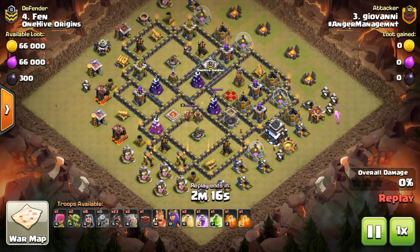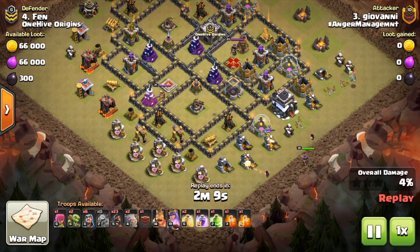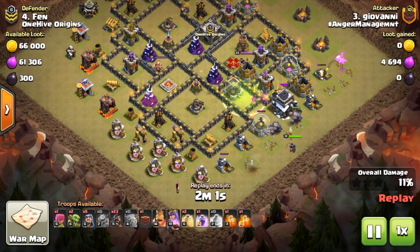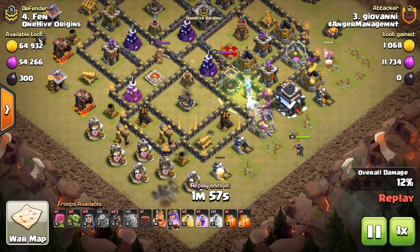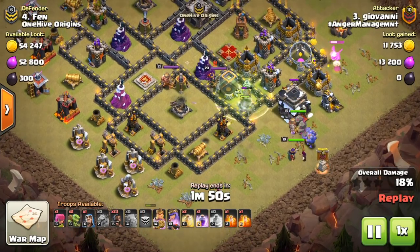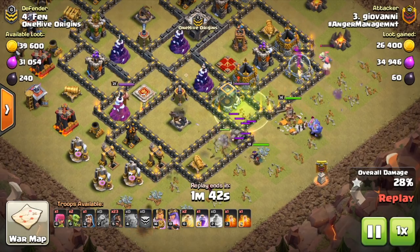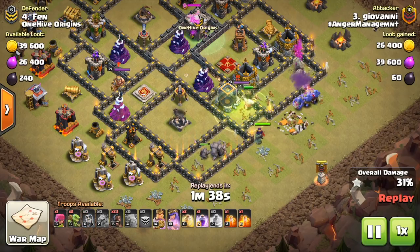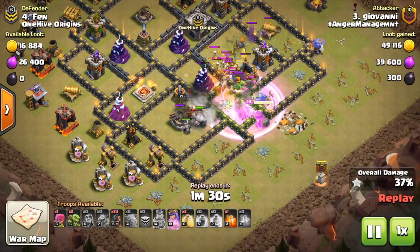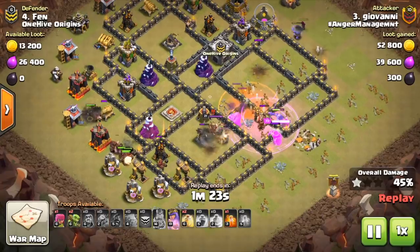Now let's talk about how you want to use these new troops, the archer queen, and all this stuff to attack. Basically the go-to at Town Hall 9 for a beginner attacker should either be hogs or LaLoon. Because you're upgrading your hogs first, the first type of attacks — once you have that level 10 queen along with hopefully a level 10 king — you can start using hogs. You can use golems from Town Hall 8 even if they're not level 4. The idea is you're coming in with a small kill squad to take out the queen and the CC troops, including typically a golem or two, sometimes clan castle bowlers if you have access. If not, bring extra wizards, your heroes, and sometimes a jump spell if the queen is somewhat hidden in the base.